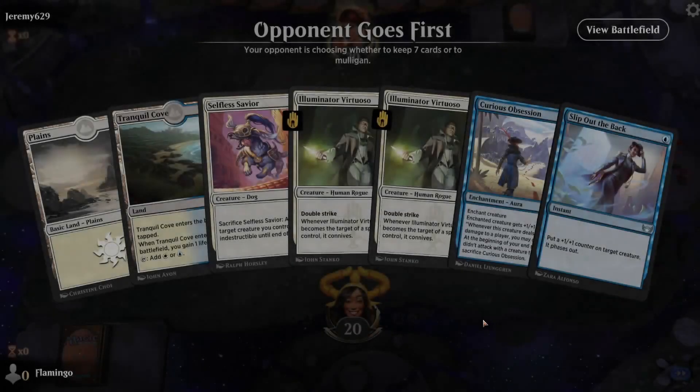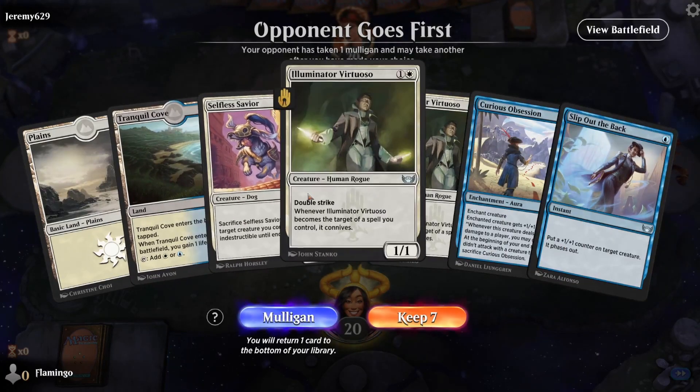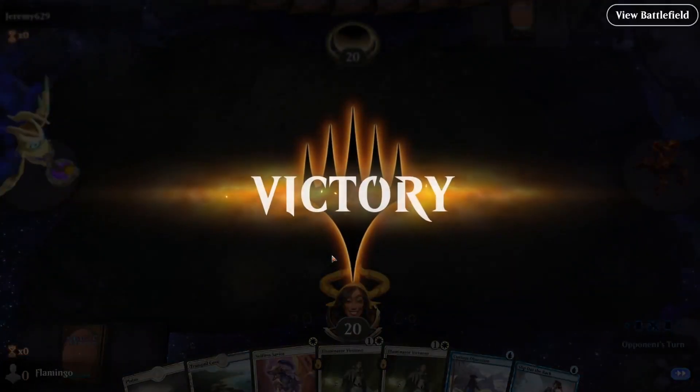We're back playing our blue-white heroic deck. We just managed to sneak out a win last game, which is quite neat. Opponent is in the tank, really thinking hard about this mulligan — or they're just AFK, one or the other. Okay, opponent's out of there. Good hard-fought victory there.